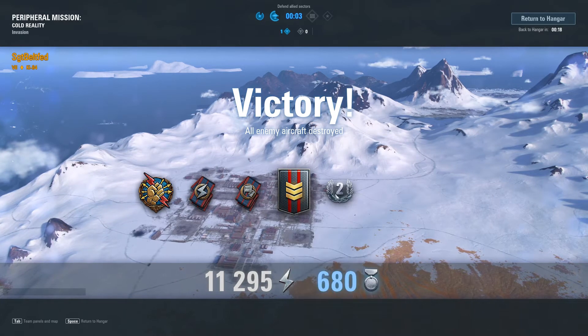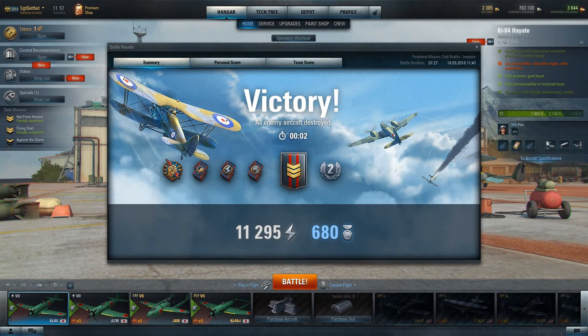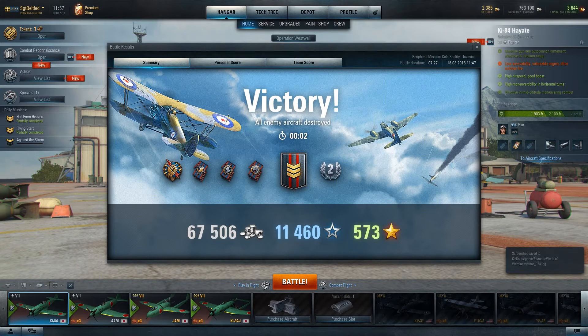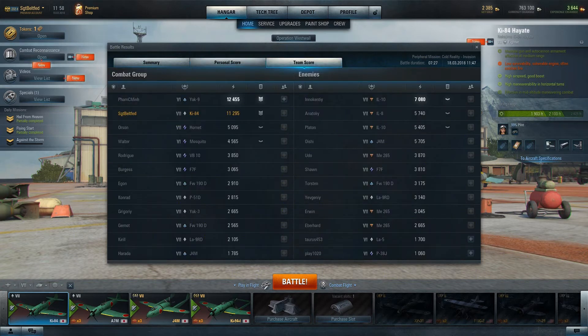Got some awards, came in second on the team. Grade three. Got over 67,000 credits, over 11,000 XP — was running an XP booster — and 573 free XP. Seven kills, seven assists. Did 4,800 damage to aerial targets. Time spent in battle: seven minutes and 30 seconds. Made some progress.